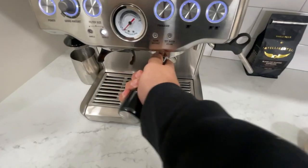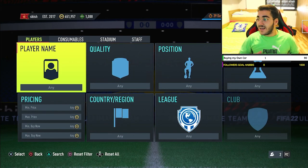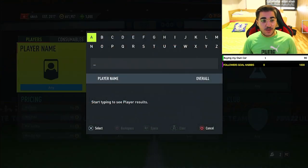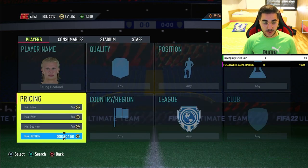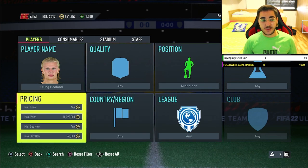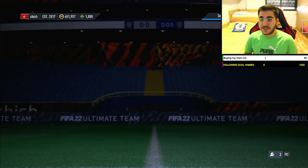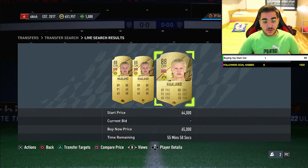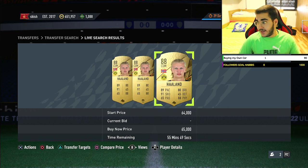The second method is to trade players listed at a different position. For example, Haaland is a striker but his cheapest card is around 63–64k. What you do is apply a midfielder chemistry style and search for him as a CDM. If there's a 65k Haaland listed as a CDM and the market value as CDM is 70k, that's a good deal — buy the 65k, wait two to three hours, and sell for 70k.